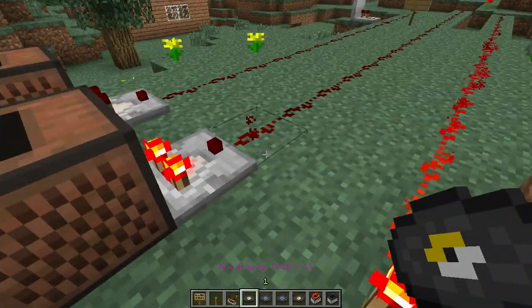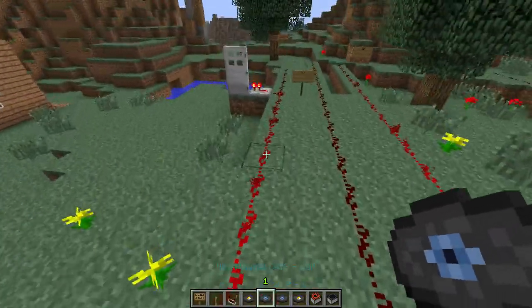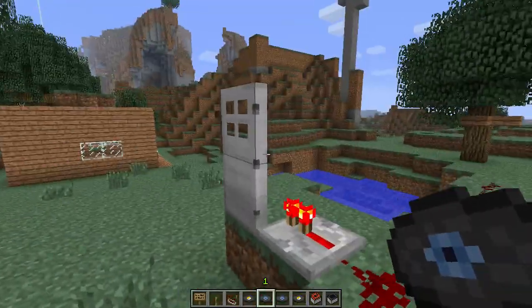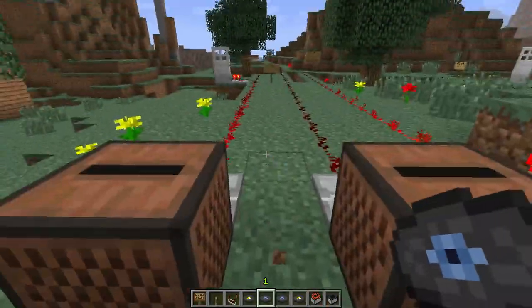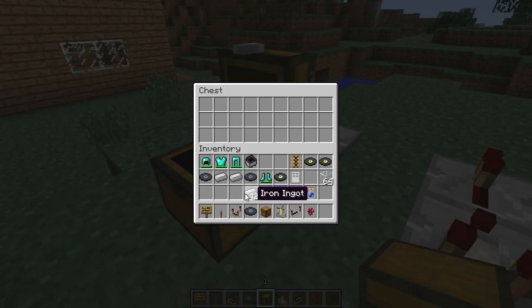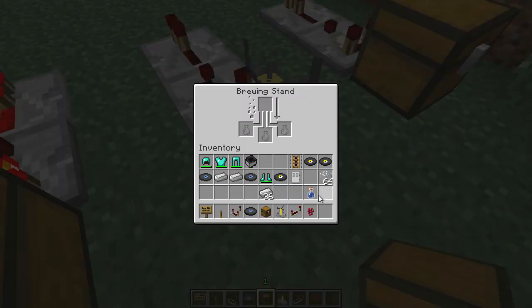A redstone comparator can also input a redstone signal from a jukebox based on the music disc used. Each music disc has different levels, starting at the gold disc with 1 and ending with 'Wait' at 13. Comparators can also be placed next to brewing stands, chests, dispensers, and more, giving a signal based on their contents.